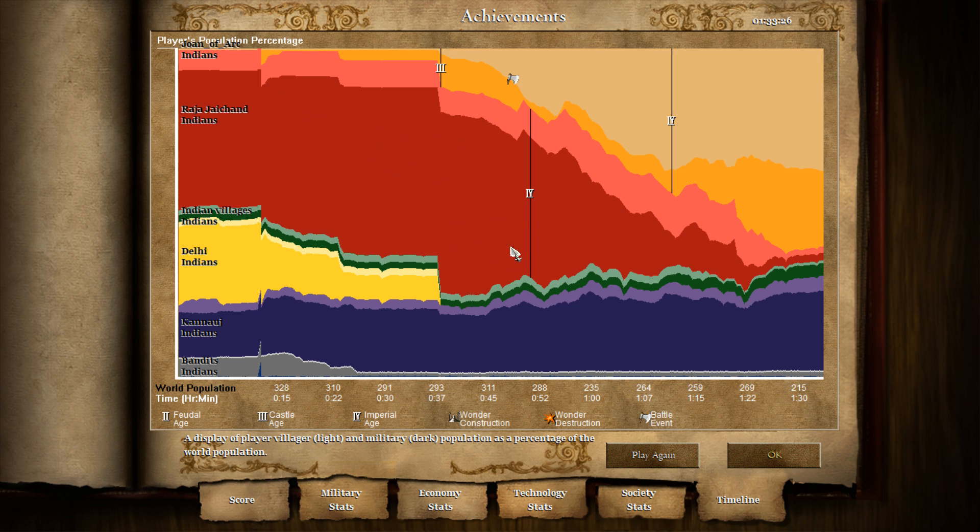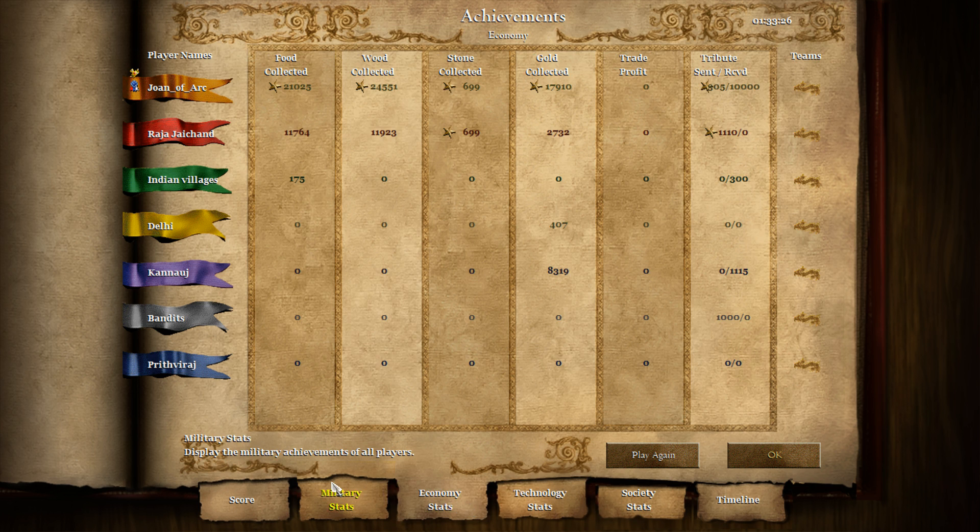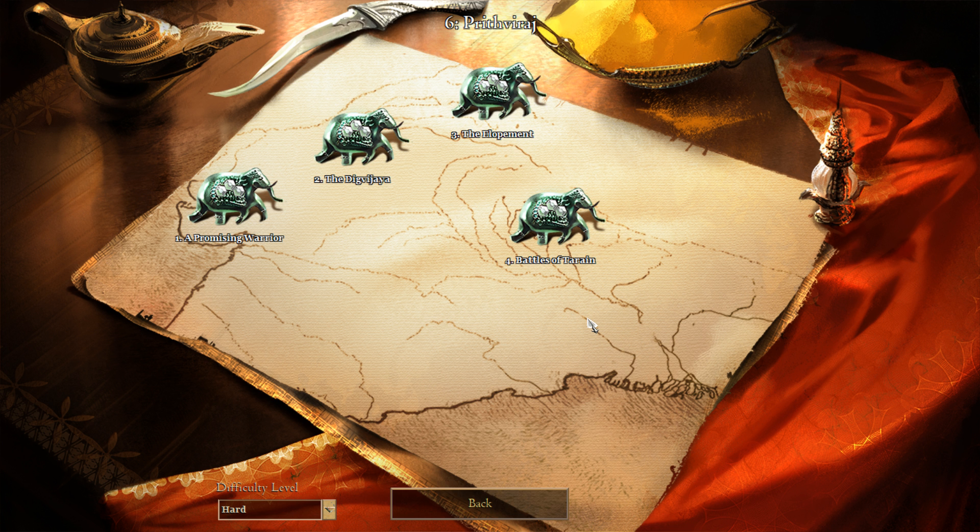Let's see the timeline — the tricky part was when they had so many units. But then as you survive the first two or three waves, it seems like they're not making anymore. This is where I was thinking I'd have to do it all over again, when we had no units and they broke through to our city — but it worked out. So that was The Elopement. Next one will be Battles of Tarain. Thanks a lot for watching everyone, hope you enjoyed it. We avenged ourselves after the miserable attempt last time. Hope to see you all for the fourth campaign of Prithviraj. Have a good day!